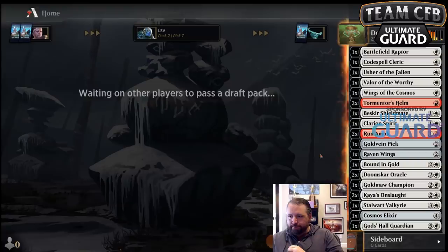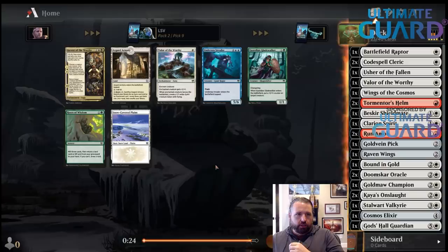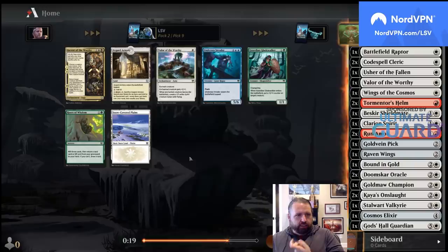Codespell Cleric — yeah, I'm going to take that over the third Helm for sure. And Armory Wield — yeah, I'll take it here. I'm not going to play Valorant. I don't care about Snowlands. I'll probably play it now that I'm playing more red.